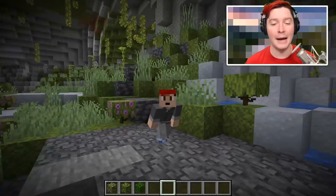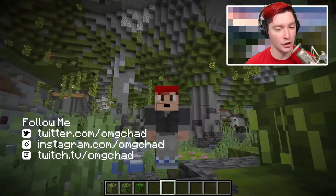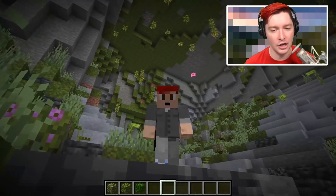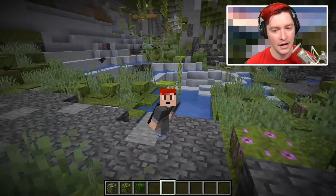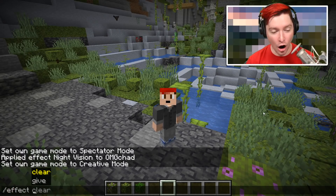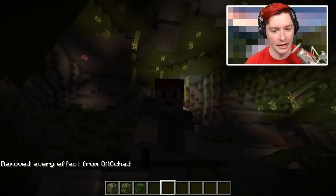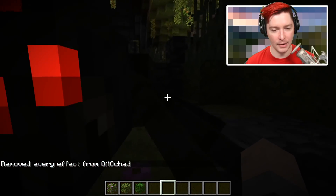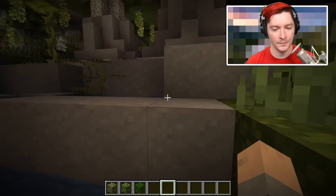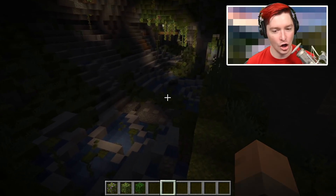Welcome back to another snapshot — this one is big! We are inside a cave that I didn't place — this is natural generation of the lush cave biome. I had night vision on, but I'm turning that off because I want to see what these little lush berry bushes look like. Hello spider, I would not like to come across you while playing. Look at how it looks without any effect — no night vision — this looks so cool.